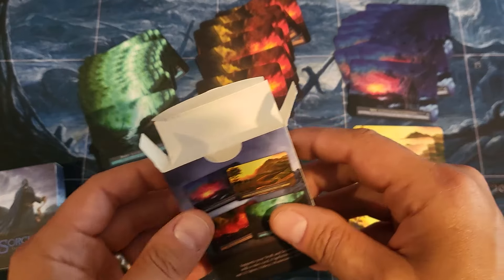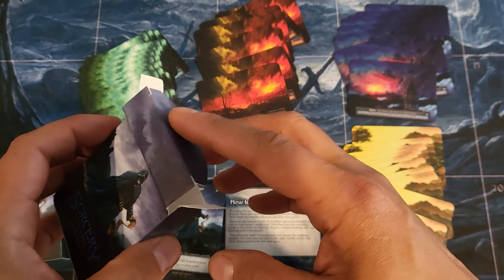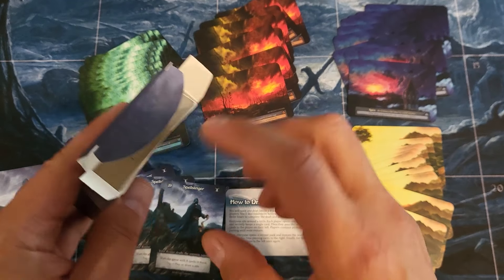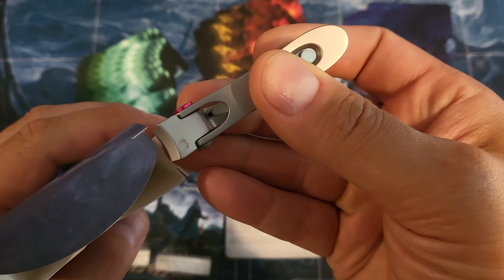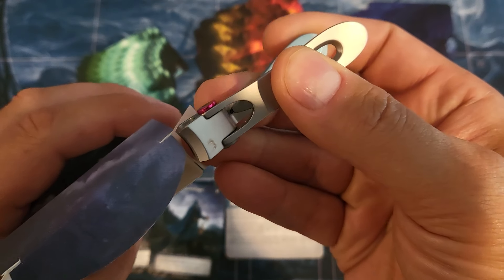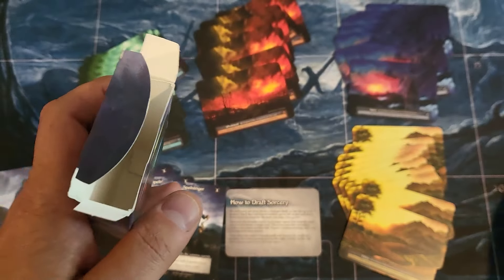One thing, and this has been common with I think all the deck boxes I've gotten from Sorcery, I have to trim this just a little bit right here. If you don't want to destroy your deck box, come in here with like a nail clipper and just clip right there. It'll take off just enough. When you open it, it has a smooth open and it doesn't tear and rip.